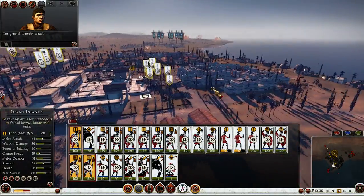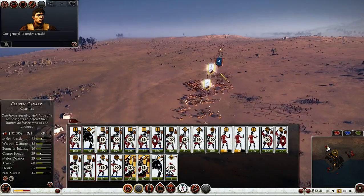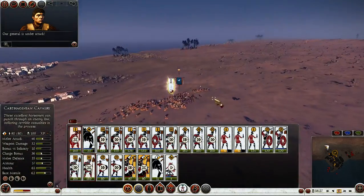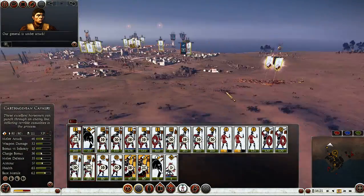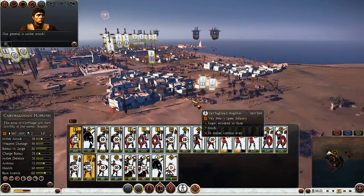This is going very well. The enemy general is back, so we're going to fight citizen cavalry versus Carthaginians. They're still demoralized. Those hoplites are back and they want some vengeance.